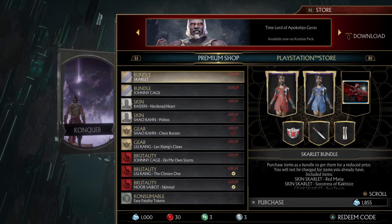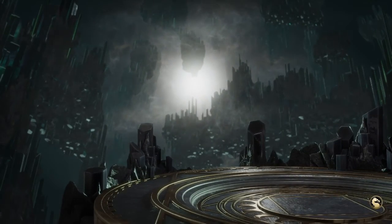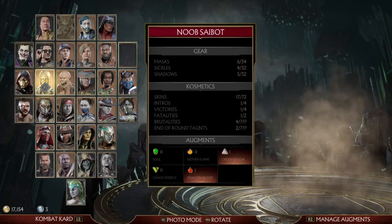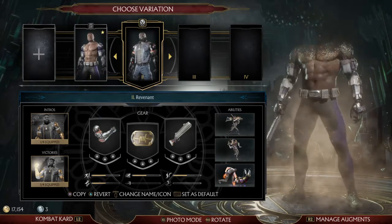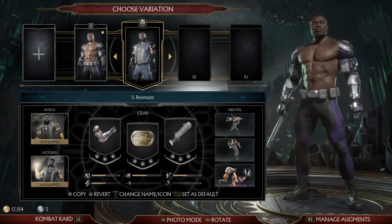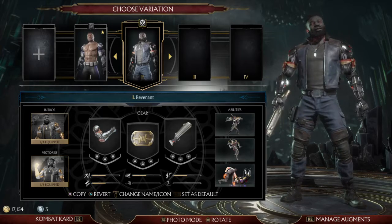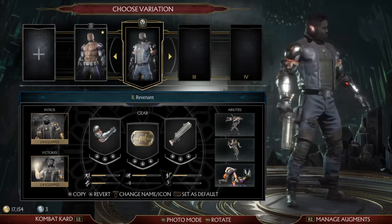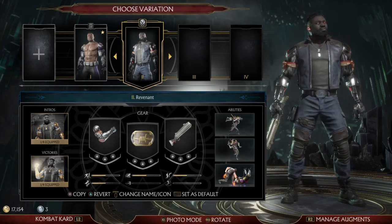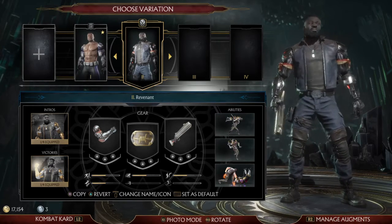I just wanted to show you guys that skin, and now I'm going to show you the skins I got for completing the Be Mine towers. First off we're going to start with Jacks. I did get this revenant skin, which is in my opinion the only revenant skin that makes sense in the Combat League, because Cassie Cage, Sonya, and Johnny don't turn revenants — well maybe Johnny — but everyone else just doesn't make sense.